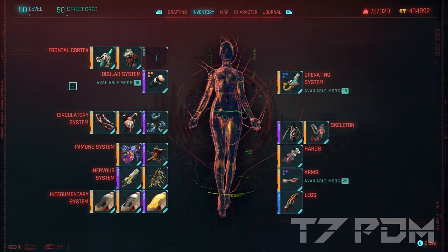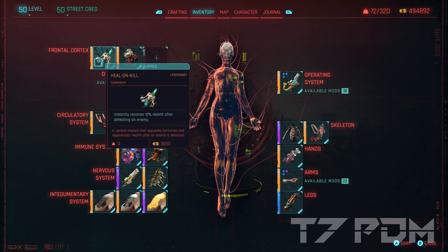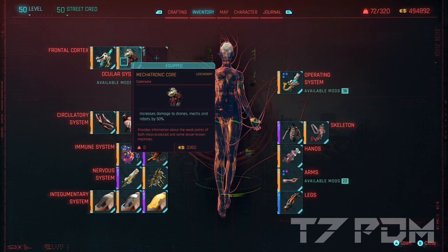The cyberware is where this build really starts to shine, because we have only equipped the highest and best possible legendary and epic cyberware. This is actually the best cyberware setup you can think of. You can only improve it by raising your body level to 20 to get the legendary bioconductor and legendary skeleton. In the frontal cortex, we have equipped 10% health on kill, then the mechatronic core with increased damage versus robots.